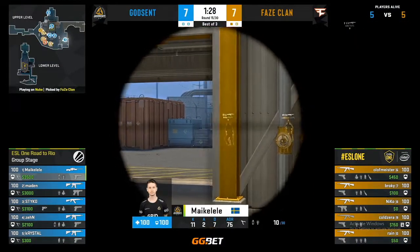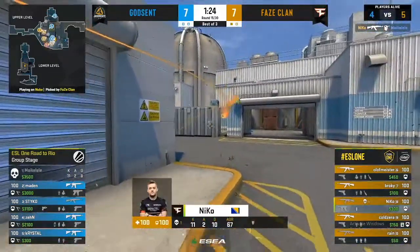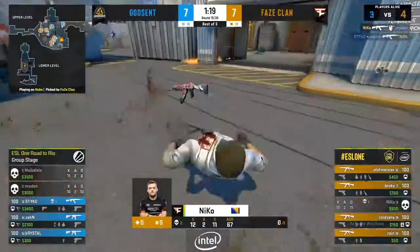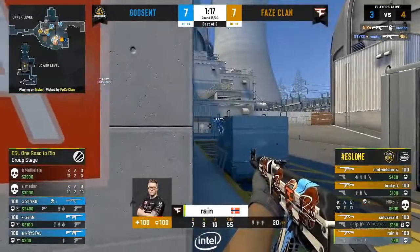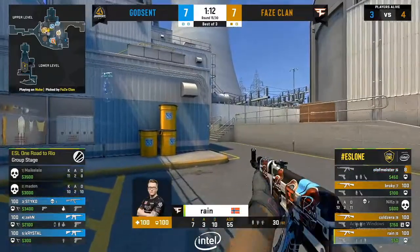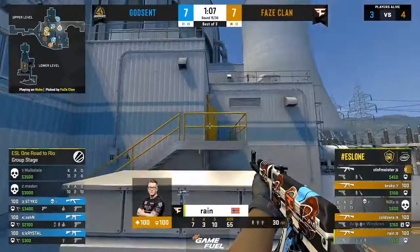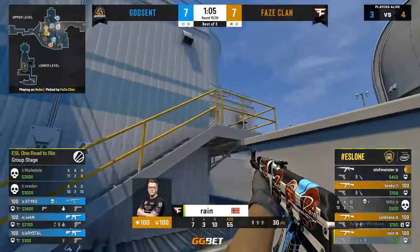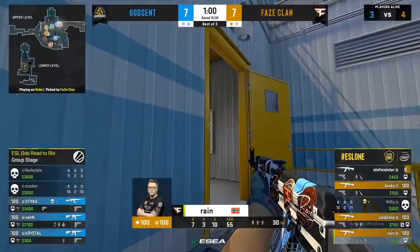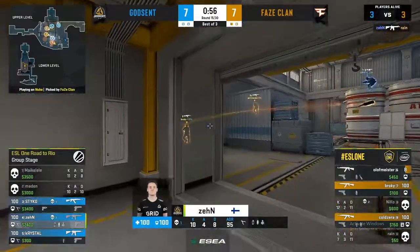The timing is going to be everything — Maka Layley nearly has it dead to rights but Nico, being Nico, is a bit of a machine. Rain continues to force his way toward outside looking to avenge Nico. Rain finds some hell control and Phase look to tear the A site apart — but Zen has eyes in the back of his head and denies Rain.